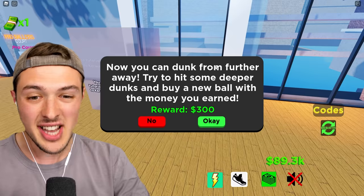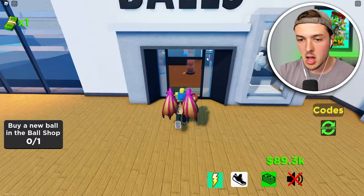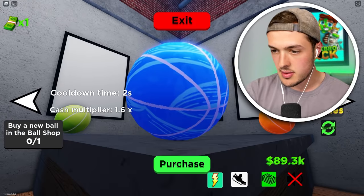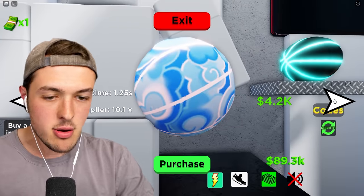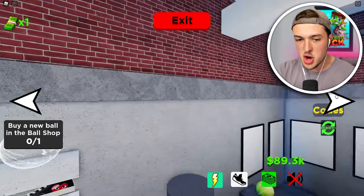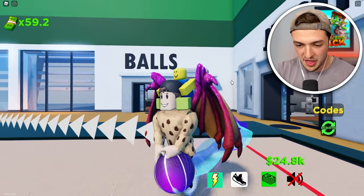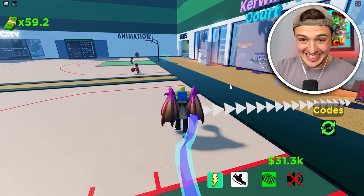Now you can dunk from further away. Try to hit some deeper dunks and buy a new ball with the money you earned. What does a new ball do? I would like to buy some balls. This multiplies our cash and also decreases our cooldown time so that we're able to dunk faster. I have $89,000. A galaxy ball — not quite my speed. This is $64,000, probably the one I can afford right now. We're going to purchase this and now we have a Thanos black hole ball. Let's try it — boom, we just made $6,000.